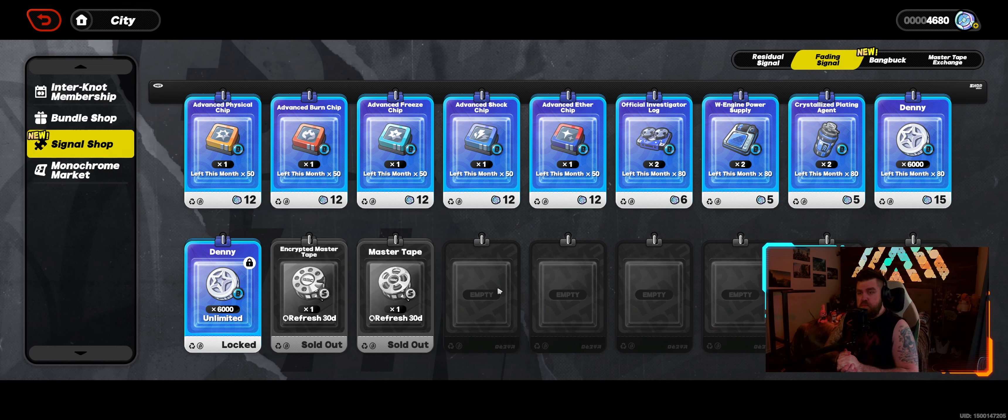After that we're left with some things in the shop. You'll notice that you have two Dennis here — one is limited to 80 a month, meanwhile this one is unlimited. This only becomes available after you've exhausted the first one. This costs 15 fading signals for 6,000 Dennis. In my opinion, this is the second most worthwhile resource we can get in this shop because Dennis are a universal resource that we need for almost everything and it gets expensive later on in the game.